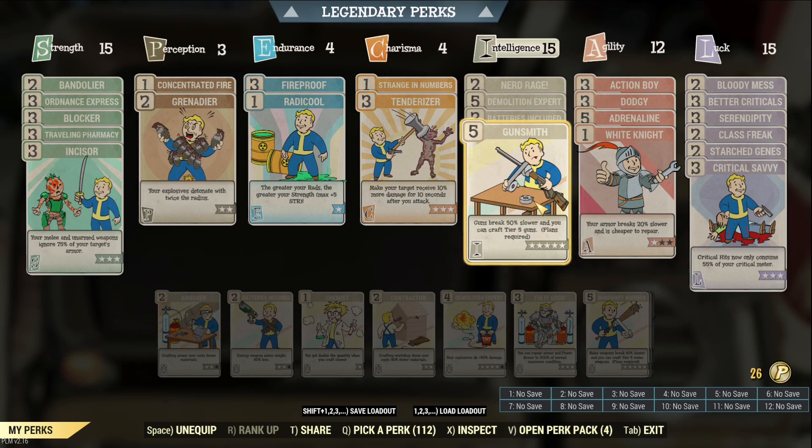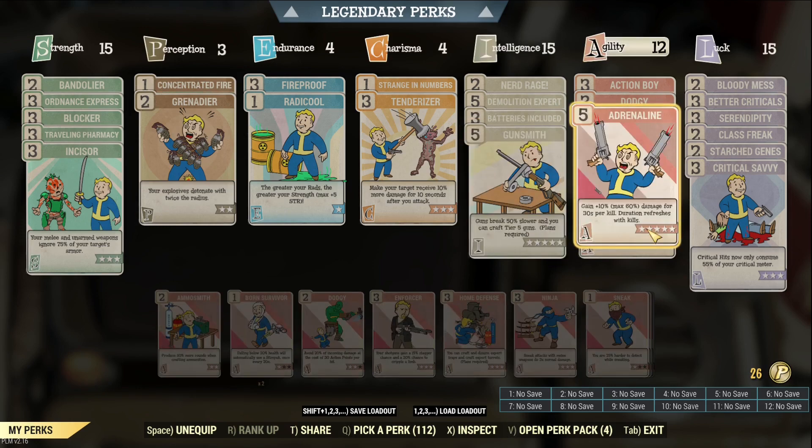Gunsmith is a good-to-have card because the grenade launcher tends to break very quickly, since you have a high chance of hitting multiple mobs per shot, which reduces the condition of your grenade launcher significantly. Under Agility, Adrenaline is a very strong suggested perk card to maximize your output — it can give you another 60% additional additive damage if you keep on killing trash mobs.